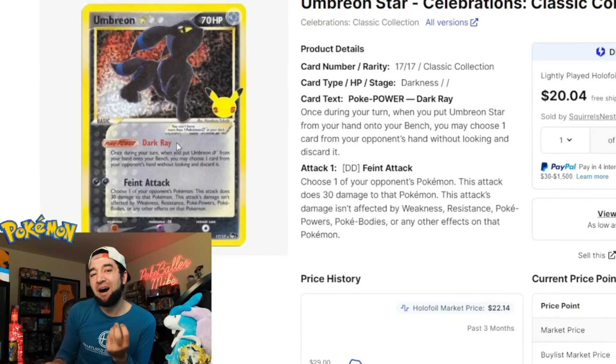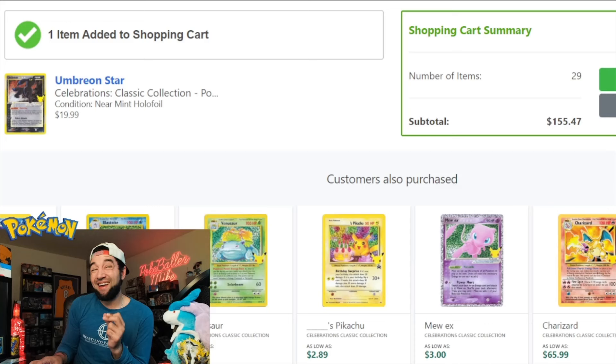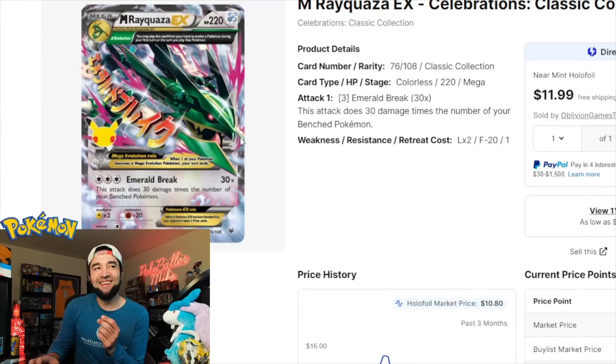Originally printed in POP Series, the Umbreon Gold Star is an absolutely beautiful card and goes for about $20. If you've watched my previous videos then you know this Mega Rayquaza EX is actually a reprint from XY Roaring Skies, a 2015 Pokémon set — we can pick that up for a little over $10.